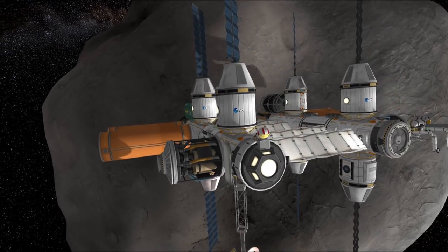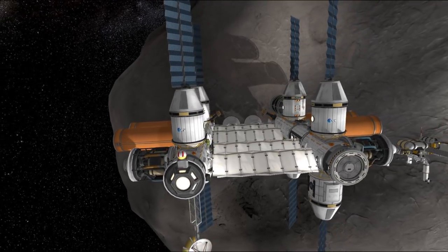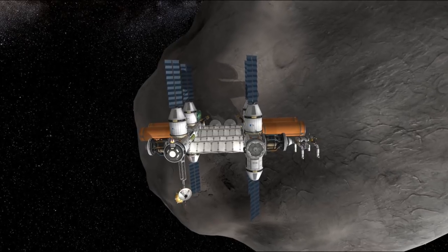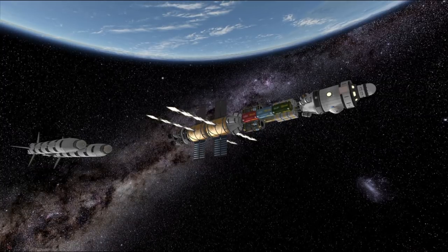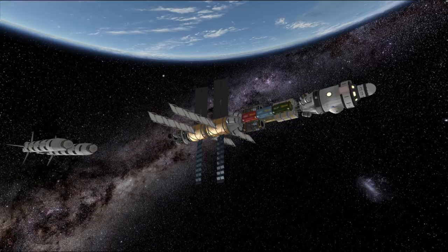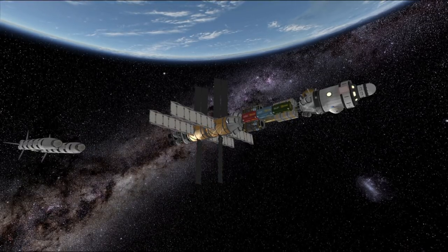Hello everyone and welcome to episode 29 of SSTO Space Program. Today we will finally finish building our asteroid space station and send it to meet with the destination asteroid, a huge E-class rock. We will also build an experimental mining ship using parts from the asteroid recycling technologies mod, to understand how this mod works and hopefully learn something interesting from it.